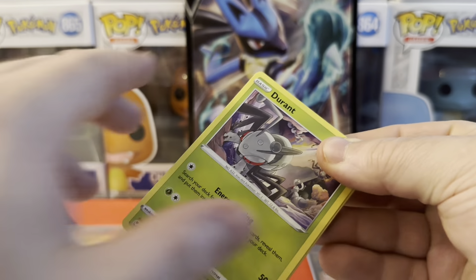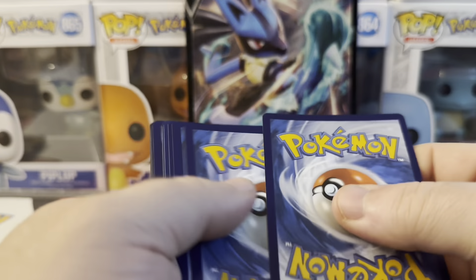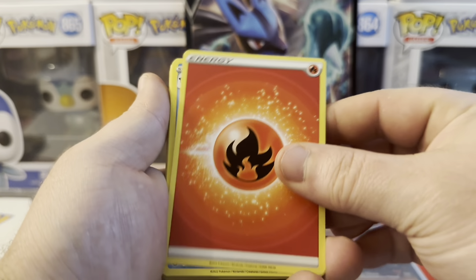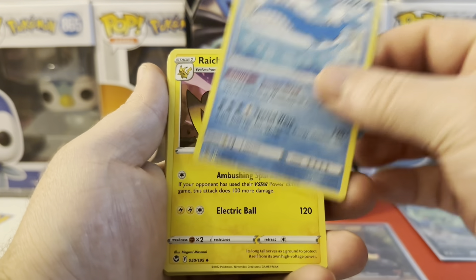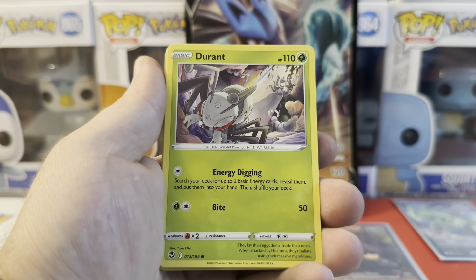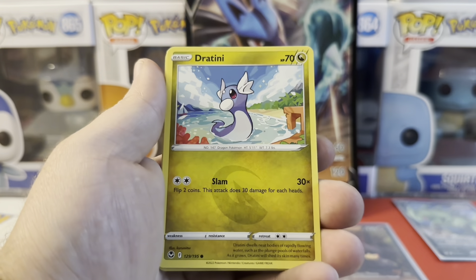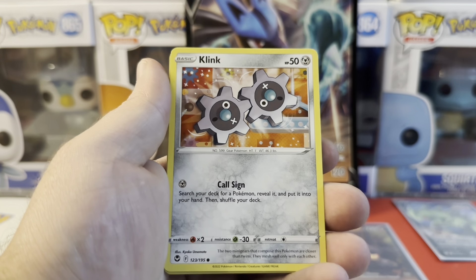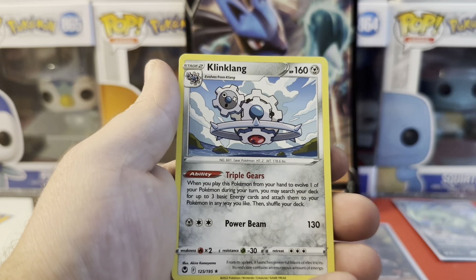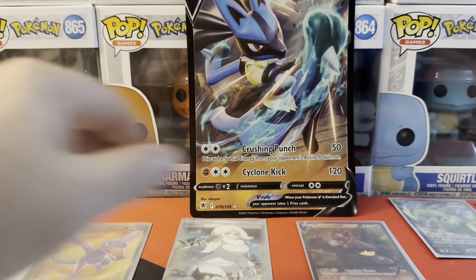Last Silver Tempest — I'll be cool with pulling something big out of Following Skies if that's what it wants to save our big hit for. Fire Energy, Wailord, Raichu, Torcat, Durant, Ralts, Fletchling, Giratina, Klang, reverse Bronzong, holo non-holo Klang.